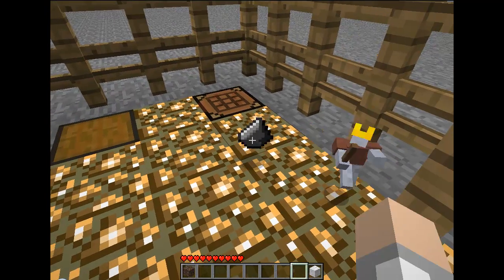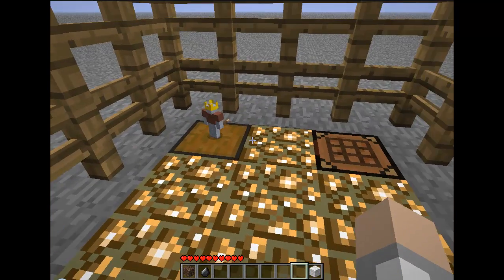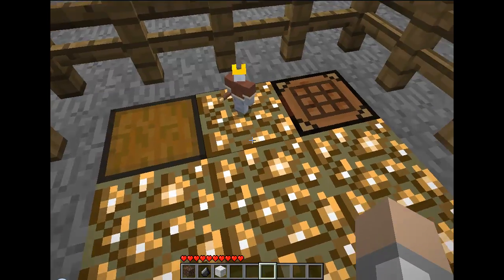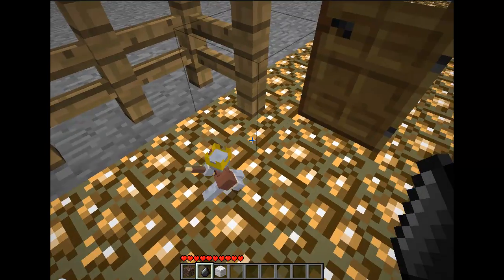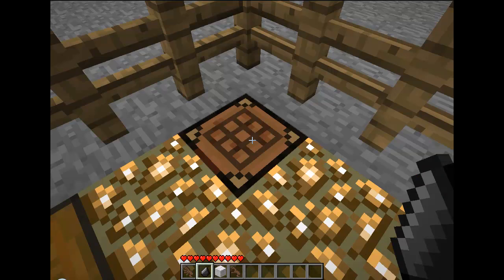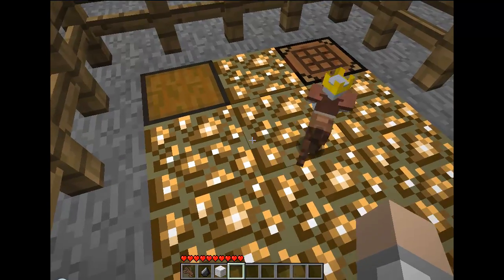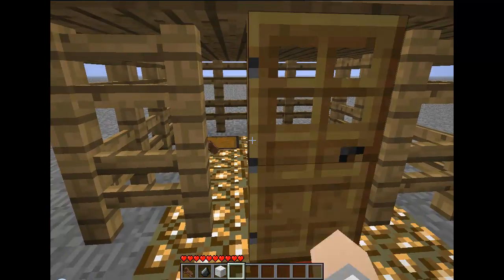Here are two extra things. If you put flint on the ground, he will sharpen his weapon — his stick — with that flint. If you put wool on the ground, he will make better armor with that. And it doesn't use up the wool or the flint either, so that's nice. Let's say he's getting a bit lonely and has no one to hang out with, so let's build him a friend. Take some dirt, put four pieces of dirt there and a soul sand in the middle, and you get a clay horse. Now he has a little clay horse that he can ride into battle with.